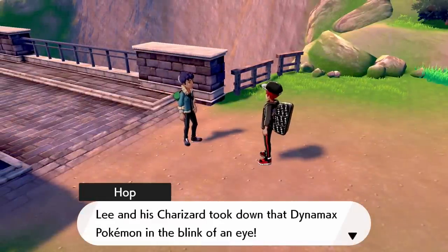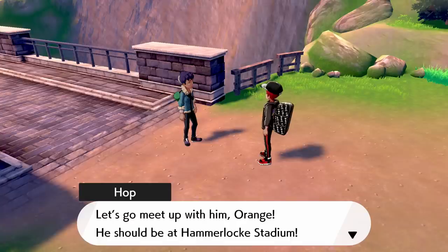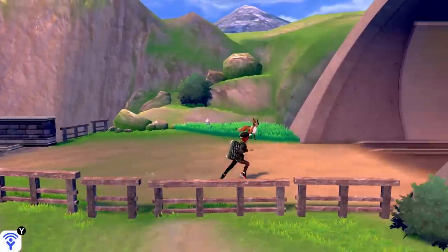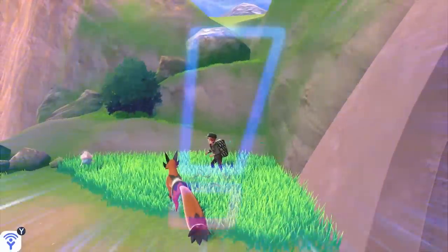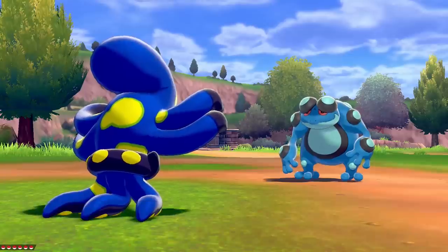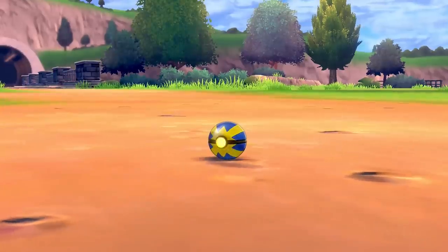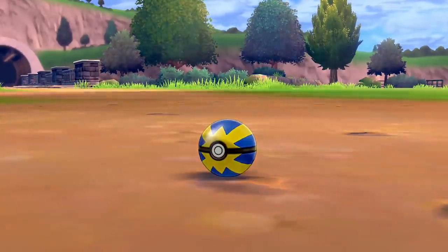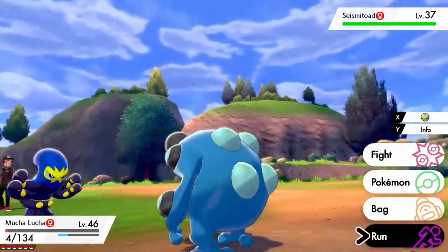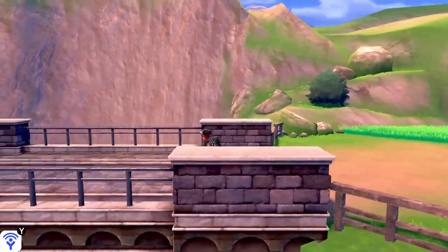Lee and his Charizard took down that Dynamax Pokemon in the blink of an eye. I knew Lee was strong, but this really makes you appreciate how great he is. Let's go meet up with him — he should be at the Hammerlock Stadium, the site of our next gym mission, the final one. I wonder if there's actually any Pokemon we haven't caught here, or hidden items. A Seismitoad is going to pop up. Well, the Quick Ball didn't work. Mucha Lucha, you can grapple it down to size — hold it down for the Pokeball. But come on, how did I know that was going to happen? I'm out of here — I don't feel like battling you anymore, Seismitoad.